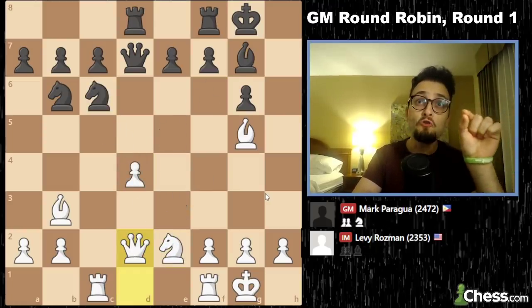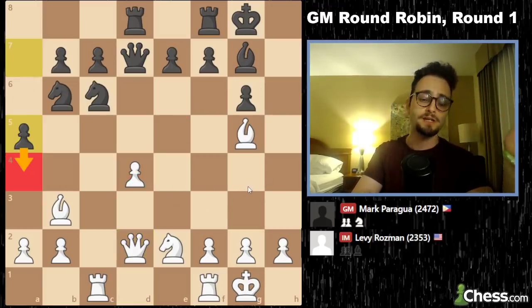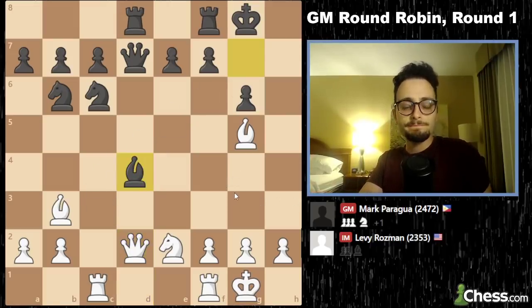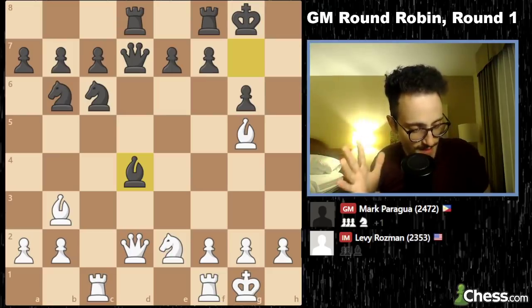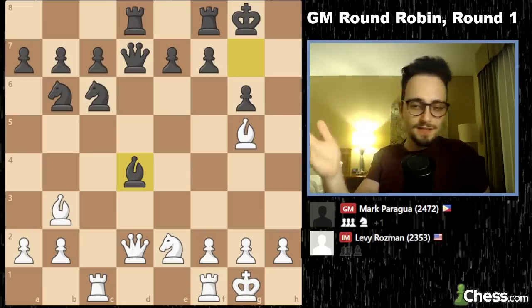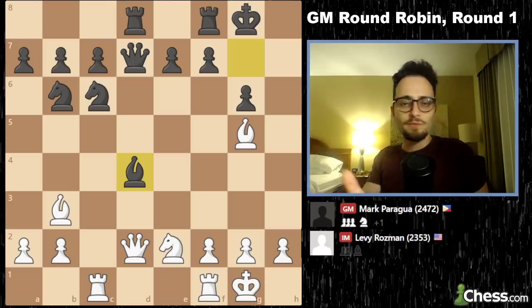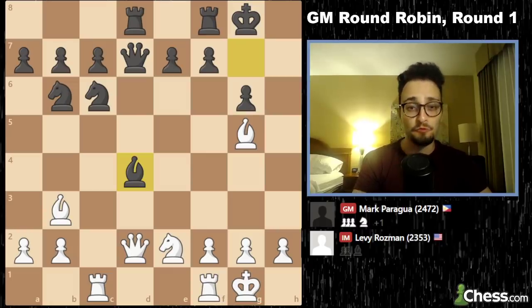He thought for like 36 minutes on the only move that he has, basically, with the exception of maybe a5-a4 — he can once again go back to trying to play this flank pawn push. I was like, he's thinking for 36 minutes, he's obviously not going to play this move because he would have just played it right away. It's the only move in the position. He thinks for 36 minutes and he just takes. And here he does something which was so annoying — he offered me a draw. I am committed to not taking short draws in closed Grandmaster Round Robin events. There's all this controversy with these titles and FIDE's trying to change the rules, make it a little bit harder. I don't want to go to these events and take short draws — I want to fight in every game unless the situation demands it.